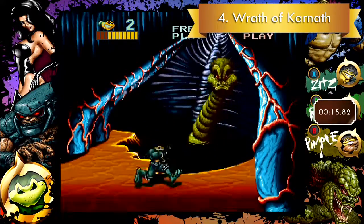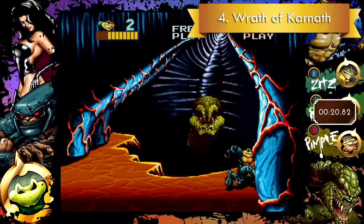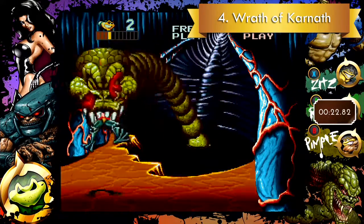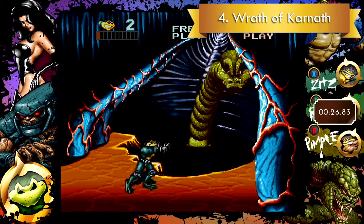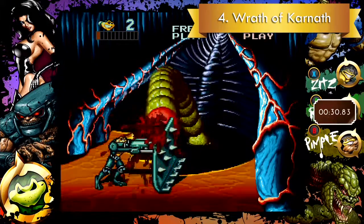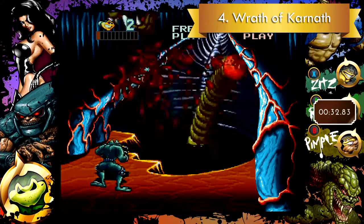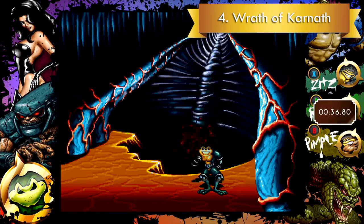You can get hit one time, but if you get hit twice you will die. As you'll see, I do get picked up once — it leaves you with one blip of life. Karnath fucks you up a little bit, but then Karnath himself gets fucked up when he bulldozes his face off. That was so cool! And then you have to kick it — don't forget to kick it.